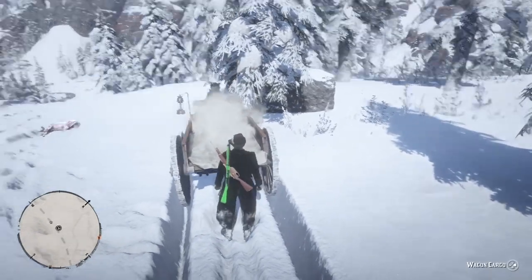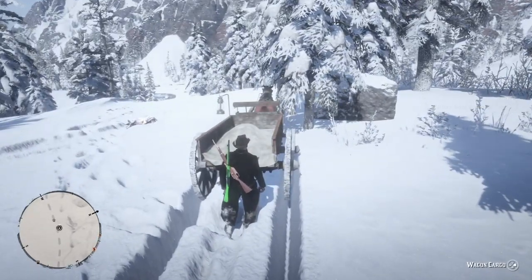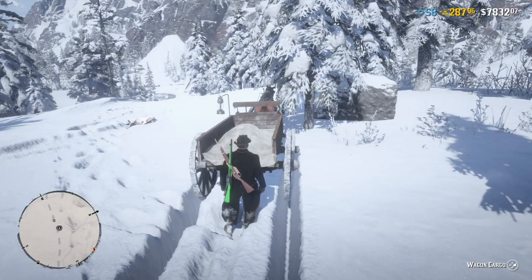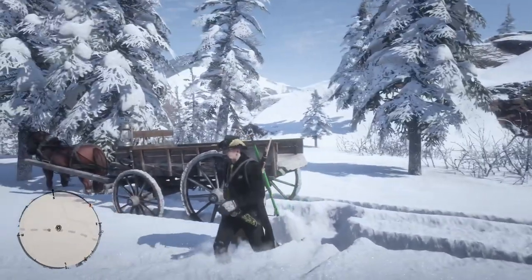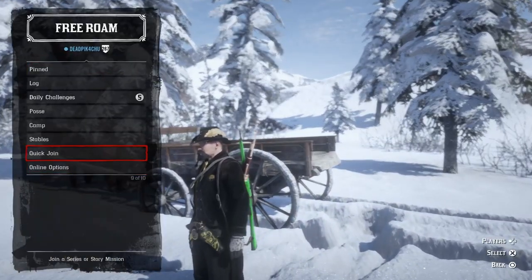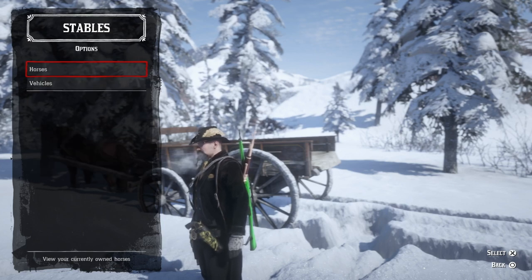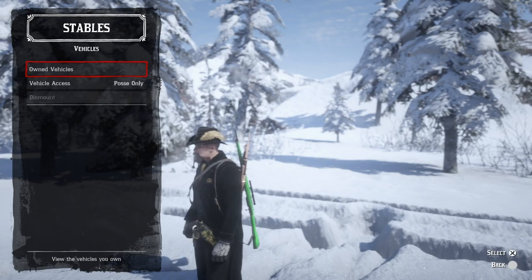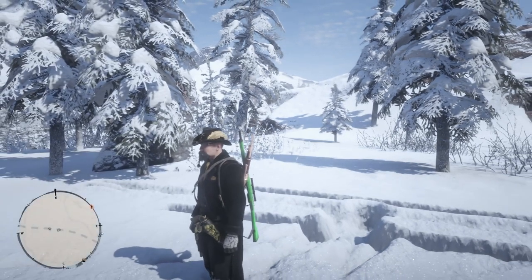I pick up this carcass here — I've already put a large pelt in there, both perfect. I recommend stowing perfect animals in your wagon. Now that you've stowed them both in the wagon, you can always check your cargo by pressing and holding right on the d-pad — it brings up your wagon cargo. As you can see, I already have two items in here and I can store five max. I'll bring up the wagon menu by tapping left on the d-pad, going to Stables, then Vehicles, then Owned Vehicles.